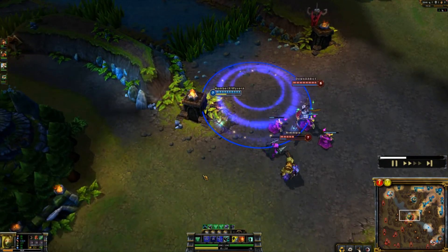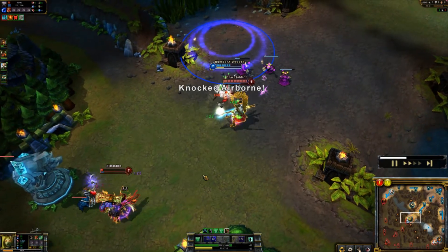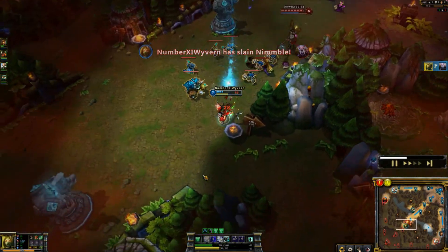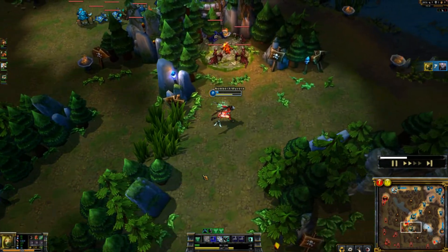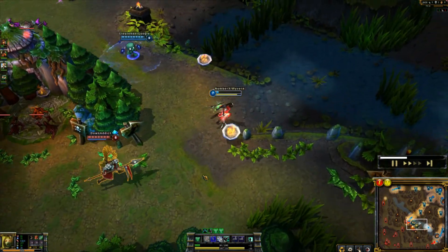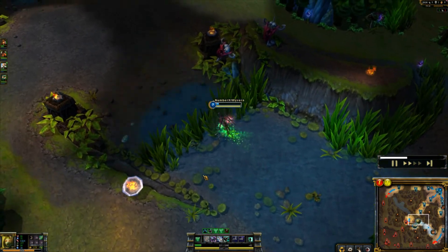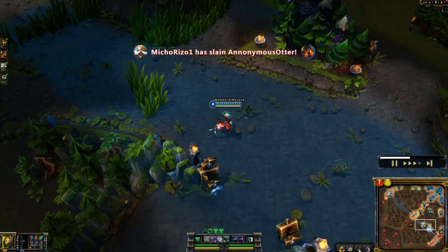I'm minding my own business when suddenly Xin Zhao appears. Ryze is out of mana so I flash and dash and I'm able to get the kill on Ryze. Unfortunately I probably shouldn't be able to escape from Xin Zhao, but our Amumu is amazing and he stuns Xin Zhao long enough for me to escape. That was pretty awesome.